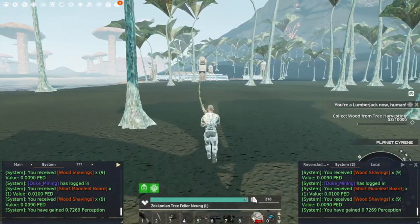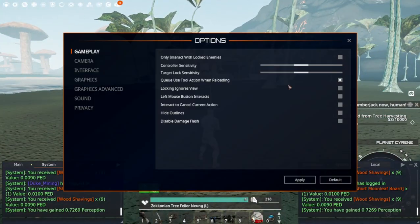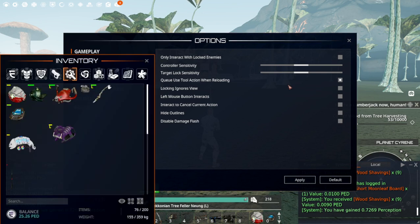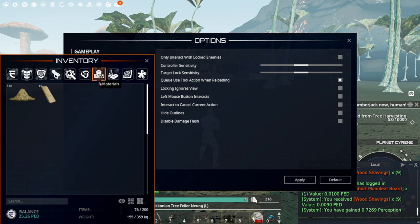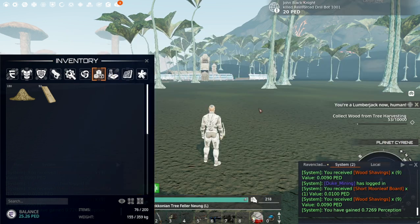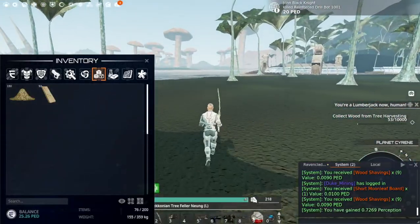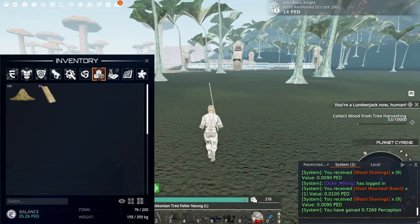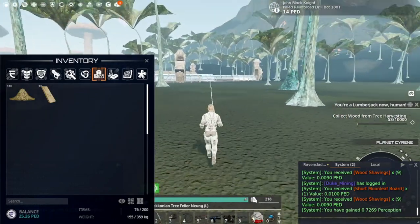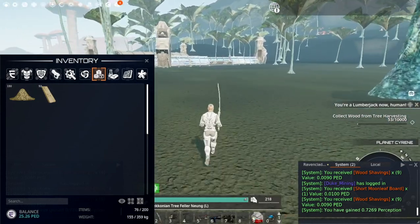One thing to remember when you have your inventory and you're cutting trees is that wood, just like in real life, is heavy. By the time you're done with a run you can really load up. I'll go ahead and swap to the Reaper 3 now rather than finish the full run so I can show you the differences.